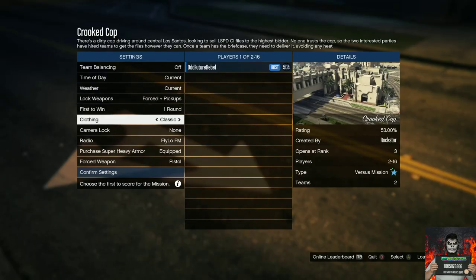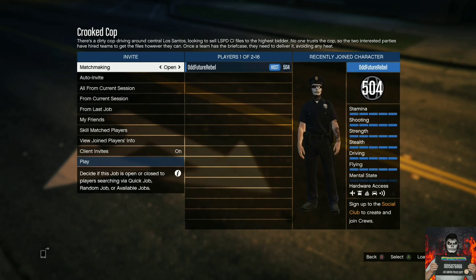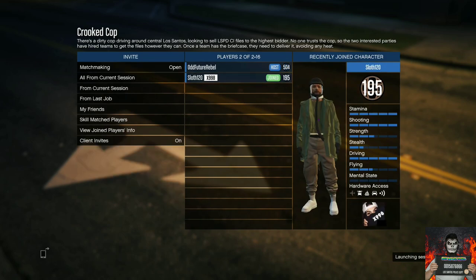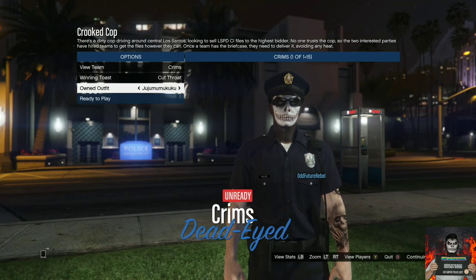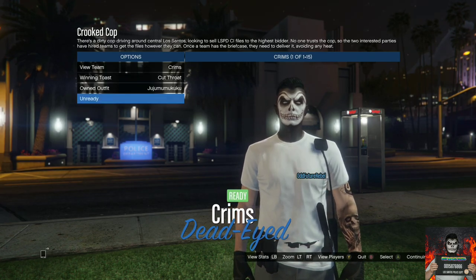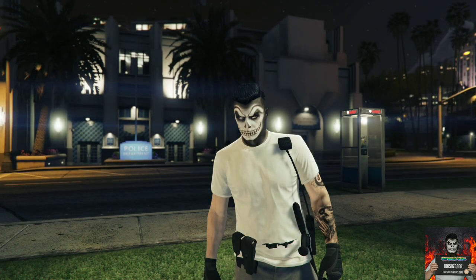On the clothing setting, make sure it's on player owned. Confirm settings and invite one person to help. Once they join, ready up, then go to owned outfits and click one to the right. Make sure you both ready up and you'll be loading into the mission with the cop belt on your saved outfit.